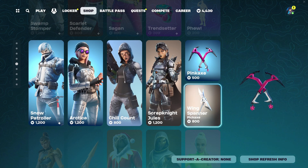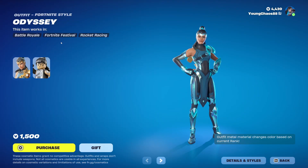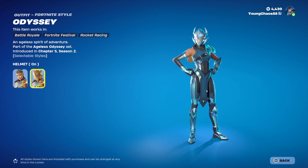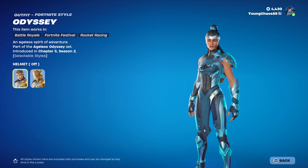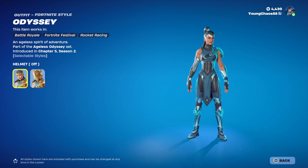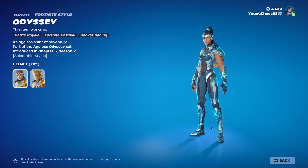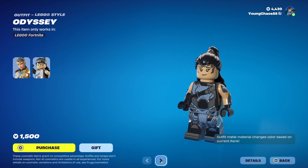Coming in at 800 V-Bucks. Winx Bammer, a Rare pickaxe into 800 V-Bucks. Odyssey returning — an Epic outfit at 1500 V-Bucks, a really great outfit. However, it had so much potential that it definitely did lose. This was originally what we all thought was going to be a ranked skin that we could unlock in the cups, but obviously that isn't the case as it's an item shop skin. This will forever stay the rank that you received this season — so for me right now it's Elite, about to be a Champion. So if I just quit right now I'll have Elite forever. It does include a pretty cool secondary helmet variant and a detailed Lego style, which looks very awesome.